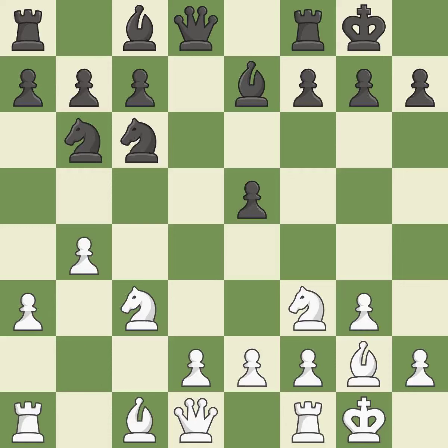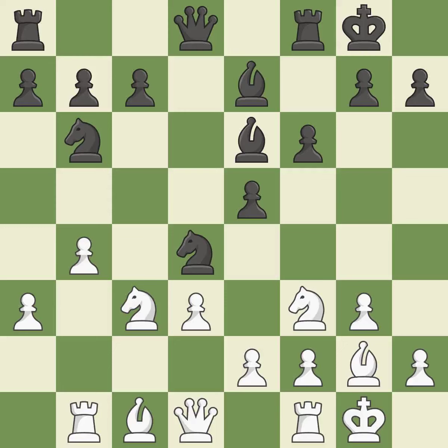The bishop will be better off as a result of this. This poses a threat to strike a knight. By moving a bishop from its initial square, this activates it. This activates a rook by developing it off of its starting square. This threatens to kick a knight. This offers to exchange pieces of equal value. It is the last book move. This overlooks a better way to develop a bishop off its starting square — it is an inaccuracy.